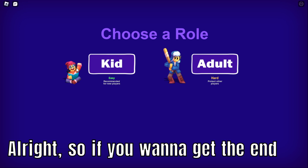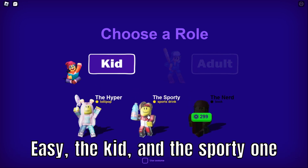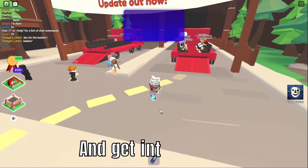In this video I'll be showing you how to get all the items to get the secret ending. If you want to get the ending as fast as you can, you want to go easy — the kid and the sporty one — and then we'll just hop into a truck and get into a game.